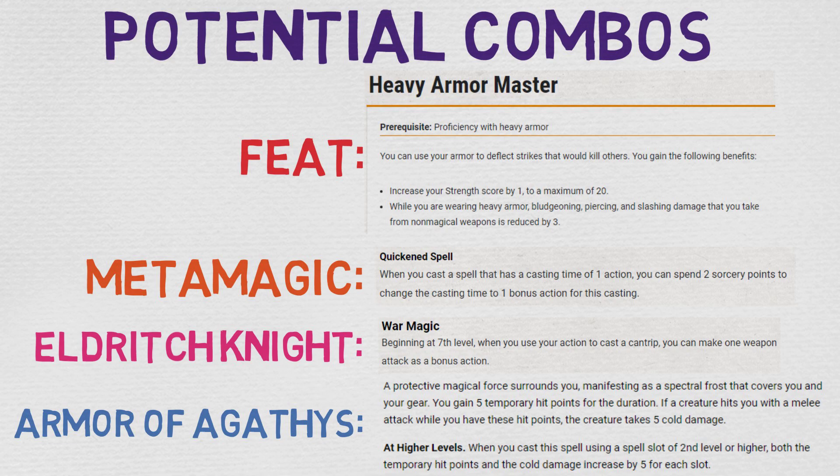The first interesting combo you can apply with Bladeward is to combine it with the Heavy Armor Master feat. This is absolutely nuts at early levels, though it does kind of drop off toward the mid and late game. At the start of the game, if you apply this combo, the odds of taking any significant damage are slim to none. Heavy Armor Master does a handful of things — the first being increasing your Strength score, but the second is where it really matters.